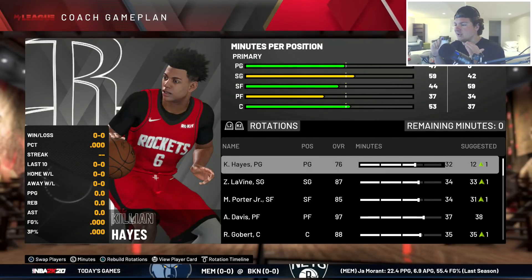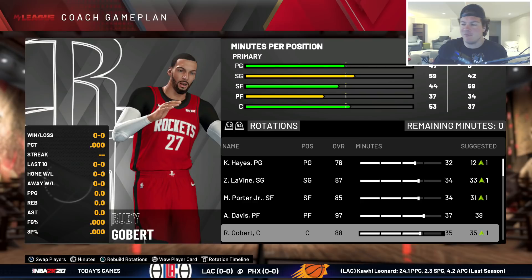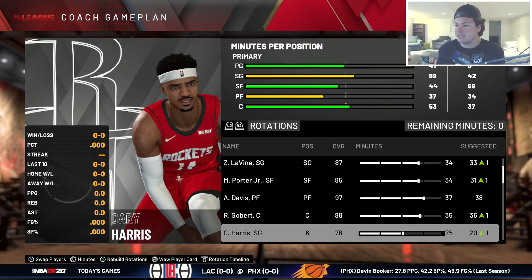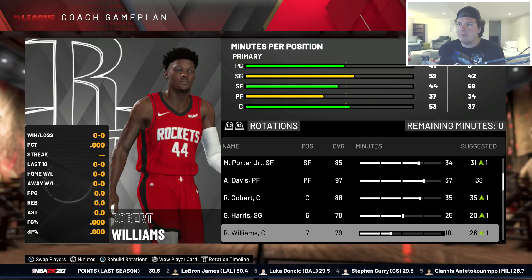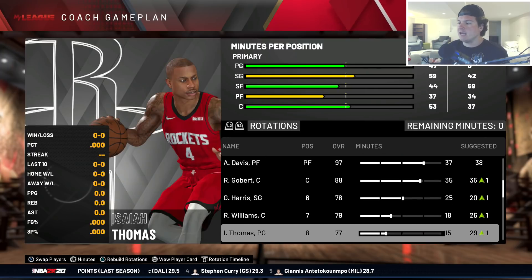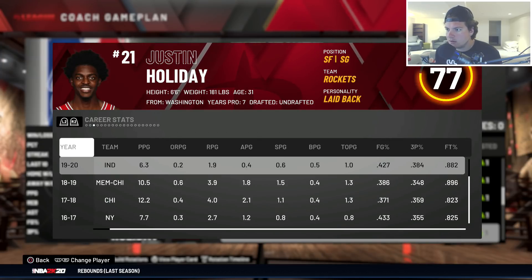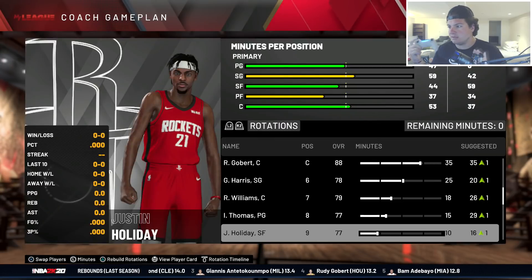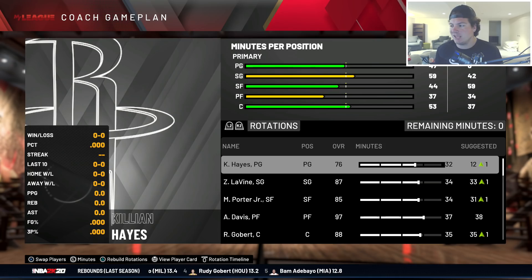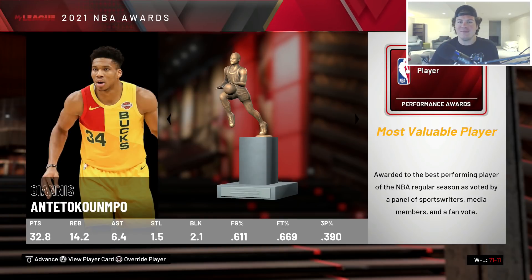Year two is here and this team looks a lot different - I'm honestly pretty happy. Starting five: Killian Hayes, Zach LaVine, Michael Porter Jr., Anthony Davis, and Rudy Gobert. The only starter we kept from last year is Gobert. Gary Harris is our new sixth man, Robert Williams, Isaiah Thomas, and Justin Holiday round out the bench. With a rookie starting at point guard, I didn't expect to be competitive, but hopefully we'll be a top two seed.